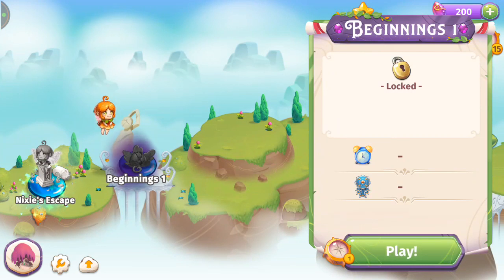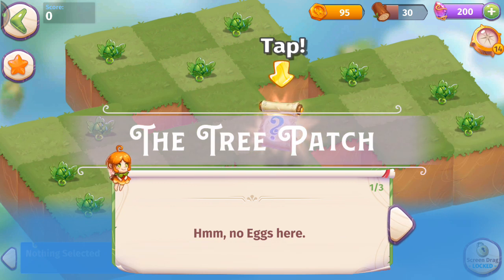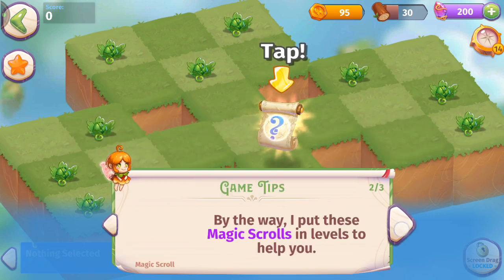That was Nixie's Escape. Next we've got Beginnings 1. Right now we're at 15 chalices, 200 gems — everything is starting off nice and fresh. Looking at the tree patch, there are no eggs here, but there's a magic scroll. I'm assuming these things are like life flower sprouts.